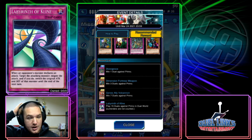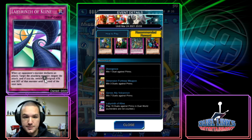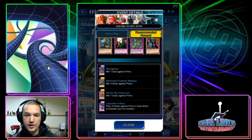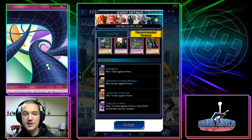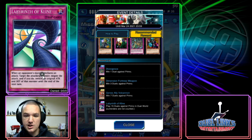The next card is Labyrinth of Klein, which is actually a pretty interesting card. When an opponent's monster declares an attack, target the attacking monster to negate the attack, and if you do, switch the original attack and defense of that monster until the end of next turn. Really, really good free-to-play trap card — probably one of the best free-to-play spells or traps we've gotten in a long time. It's not always relevant, but when playing back in Shiranui format it was actually really relevant. Honestly a good card to get three copies of, especially for free-to-play budget players. Just slap this in a deck — it's protection, it's pretty good.